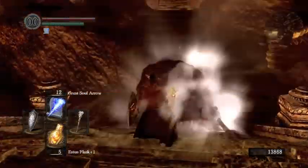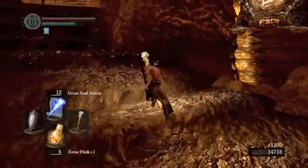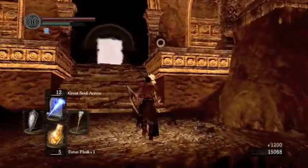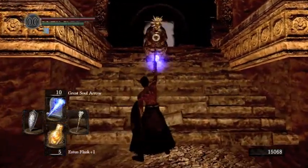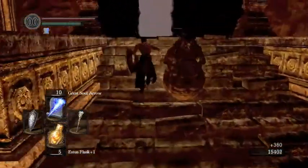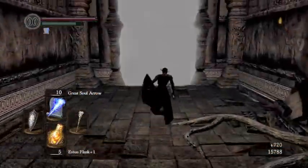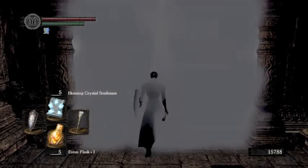Right, there we go, taking out these guys. Got to run past this centipede quite carefully — okay, not carefully at all. Don't need to faff around. There we go. Cool, let's keep going. So there's a camp over there guarding an item; I might go and get it later. But for now let's take on this boss.